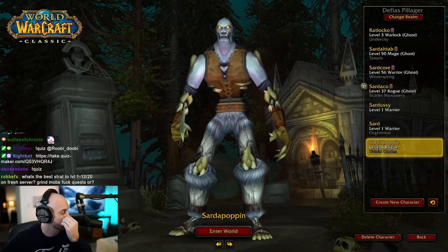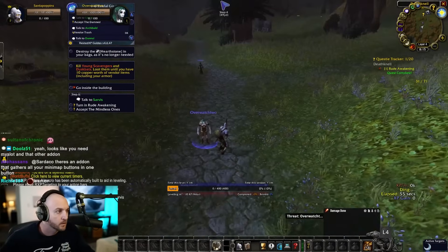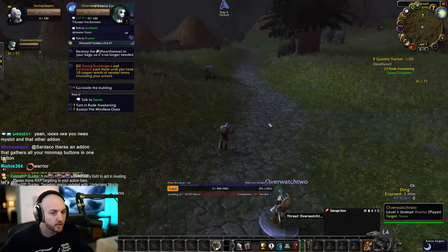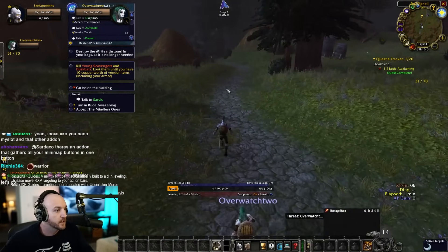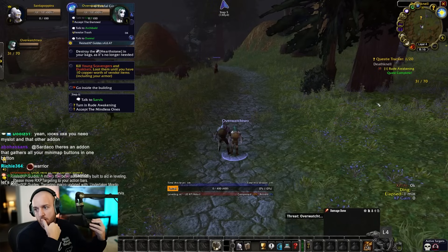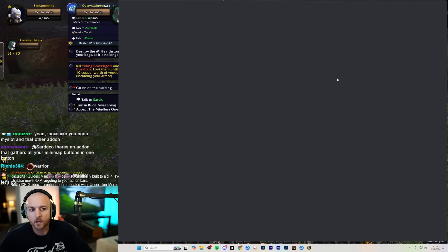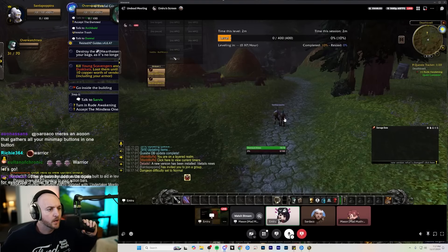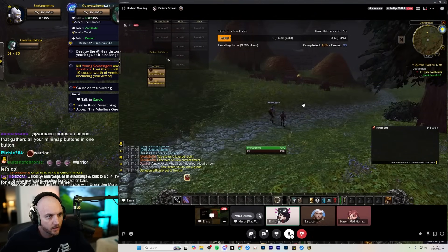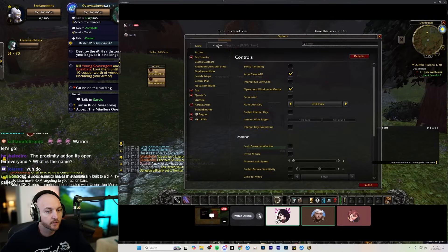Sardaco and Emiru connect on Discord to reduce lag. Sardaco notices cluttered UI elements at the top left of Emiru's screen — a heal clicky thing set up by 'Vase' — and tells her to remove it, saying they won't need healing add-ons anymore. He directs her to go to add-ons to remove it.